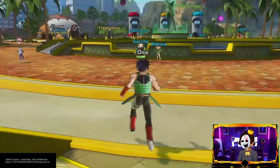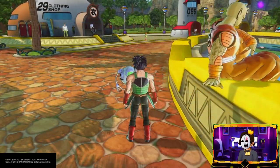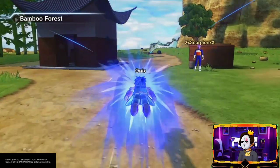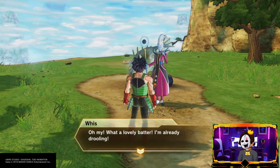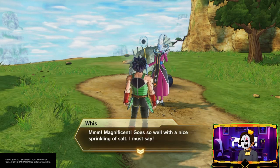Then we go back to Wheeze — Bamboo Forest, boom. We go back to Wheeze and you hand over the Tempura to him. Wheeze says: 'Oh my, what a lovely batter — I'm already drooling! Don't mind if I do. Now, which should I eat first? Hmm, magnificent.'